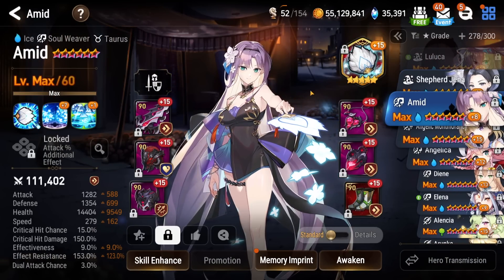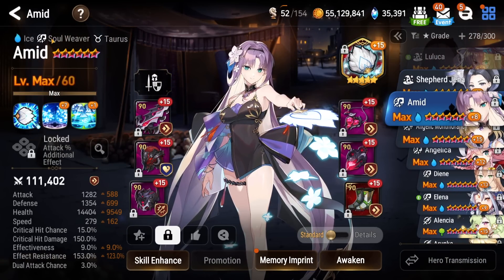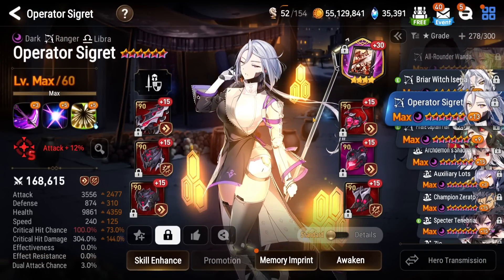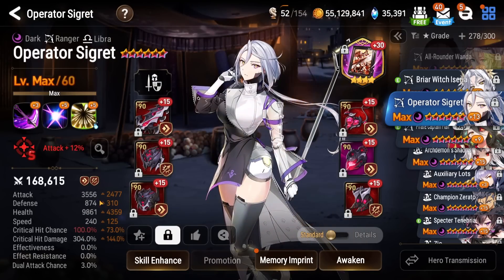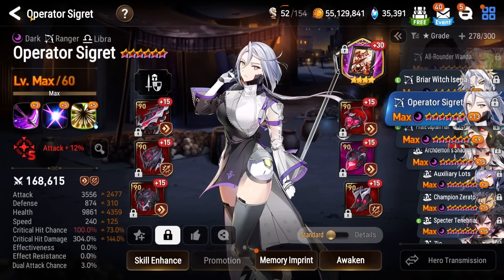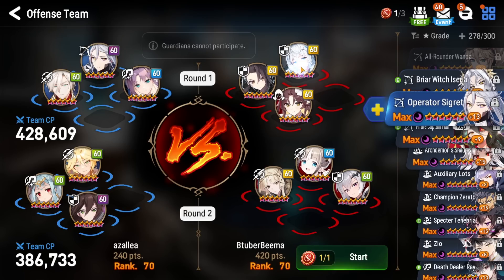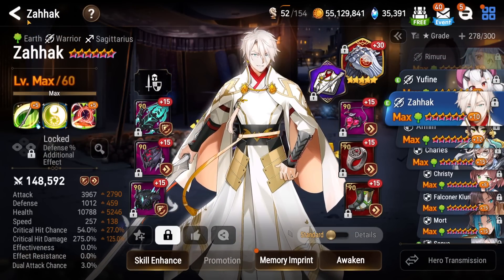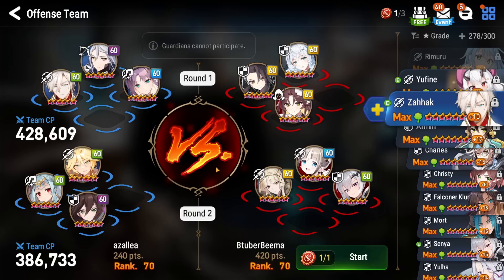For the first team, we're gonna go aggro — we're gonna pick Ahmed as our buffer for the first unit that's gonna go, which is Opsig. We're gonna push Opsig up and give her the attack buff, hopefully a crit damage buff. She is on Portrait, on a damage build, 240 speed. Her goal is to snipe down the Belian with an S2. If we can snipe down the Belian, then Zahok's S3 should be able to kill the Aiden. We'll just leave Arwell for the end and hopefully chip her down with our two DPSs.